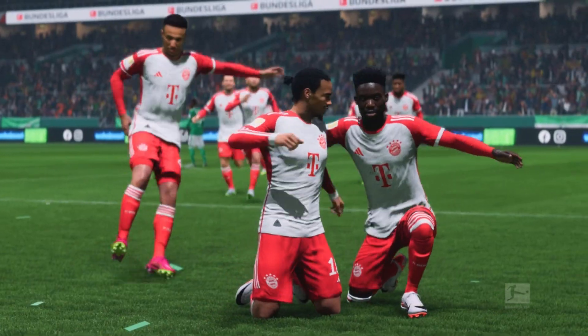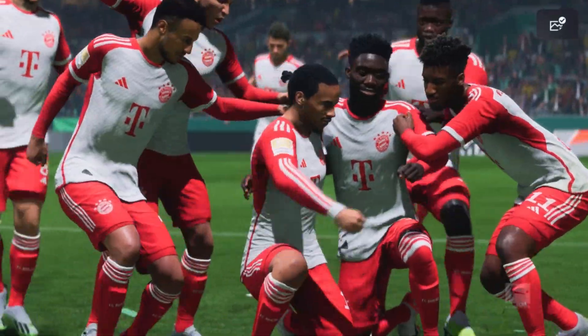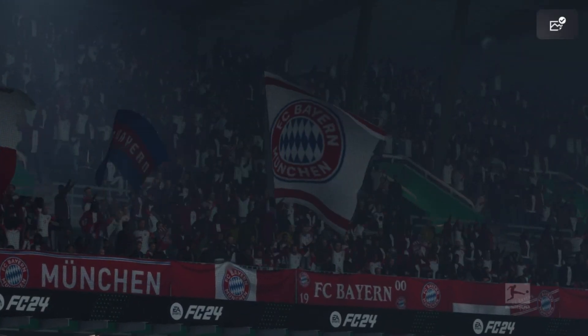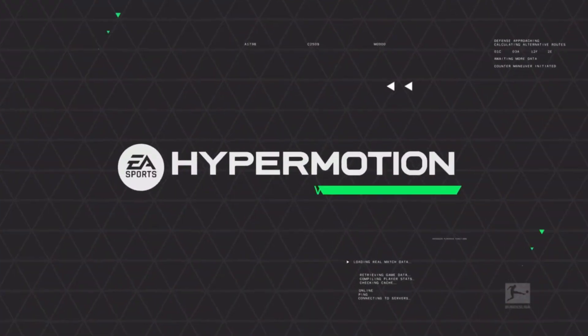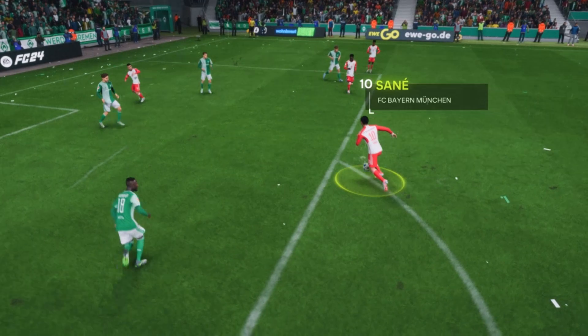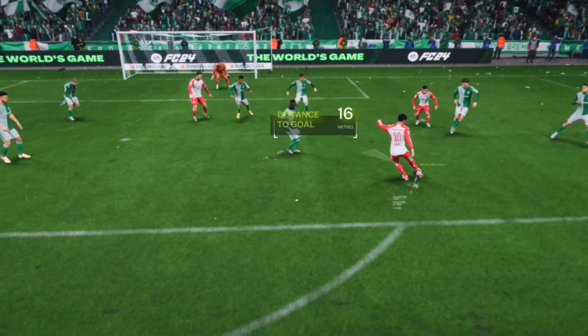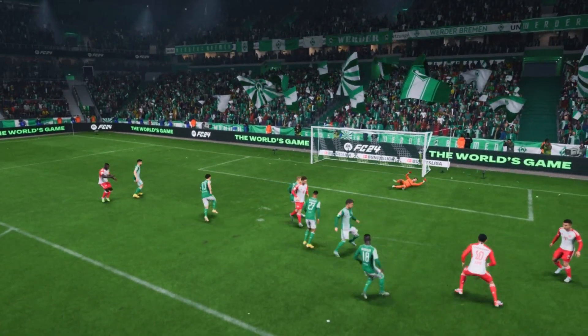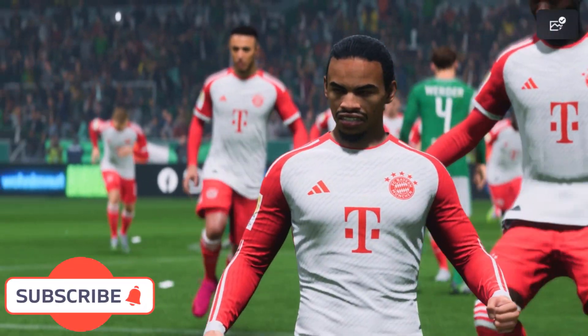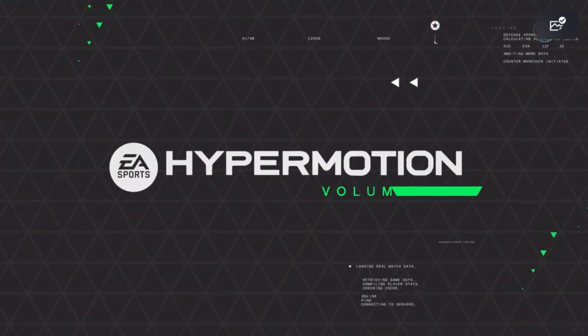We're 2-0 down in our first game of the season. What a season opener, playing against a tough German side — most likely team to be the champion. Look at this pass from Alphonso Davies — he got a goal and an assist. This is a great finish from Leroy Sané, look at his facial expression.